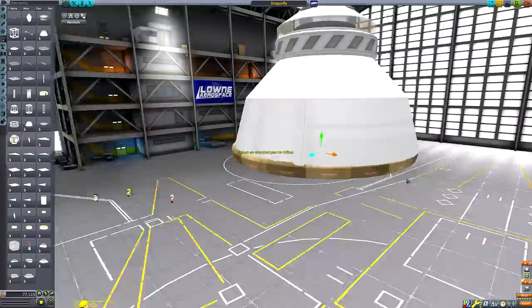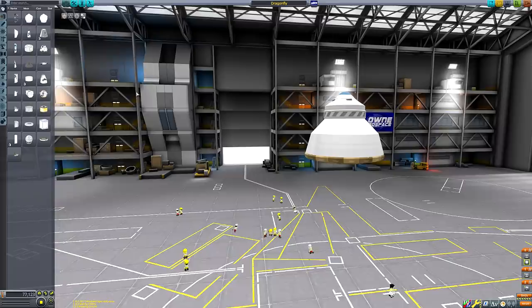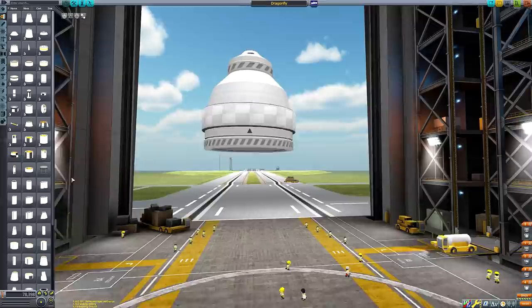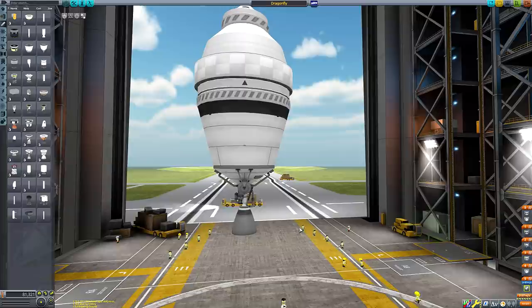I've constructed a fairing structure around it to mimic the deployment sequence of Dragonfly. We have a UFO-esque structure that will shield the probe during atmospheric entry. Once we've reached safe speeds, the top-mounted parachute will deploy, the lower ablative heat shield will fall away, allowing the Dragonfly to unfold its landing skis, fire up its rotors, and drop away from the descent housing.